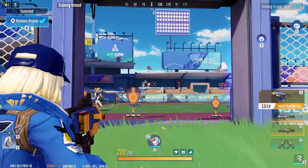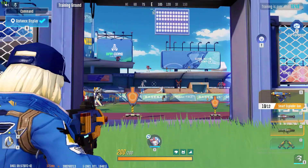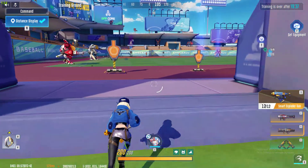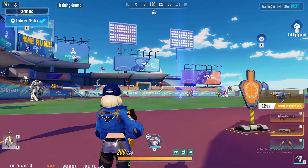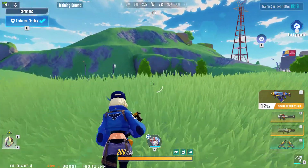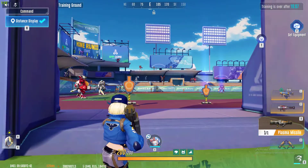Now let's talk about the Smart Exploder Gun. I was shocked at how this weapon works. When you shoot and an enemy is nearby, it will basically go towards the enemy — for example, I shot over there but it still went towards the enemy. This means that while your Homing Missiles is loading, you can use the Smart Exploder Gun to deal damage. It is useful both in team deathmatch and battle wars, and its range is extremely good — up to 270 meters away.